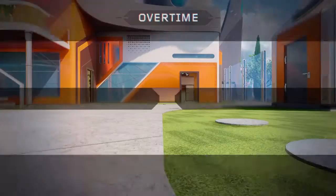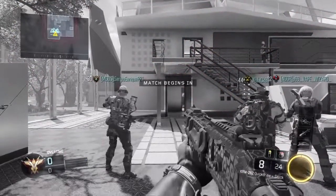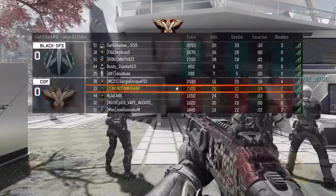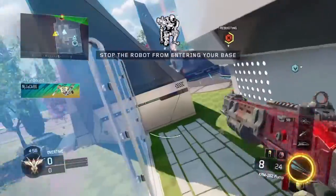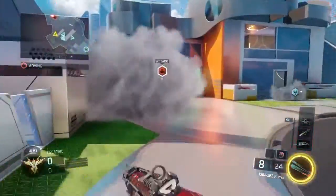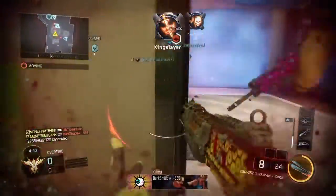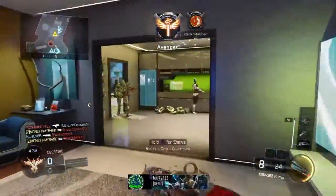The next achievement is 'That's a Lot of Gigawatts in Der Eisendrache' — electrocute 121 zombies. In the trailer, zombies were being electrocuted by some type of machine. I thought we'd get the Wunderwaffe, but we'll probably be using that machine from the trailer instead. The number 121 is pretty specific — maybe there's some relevance to it, but we don't know yet.